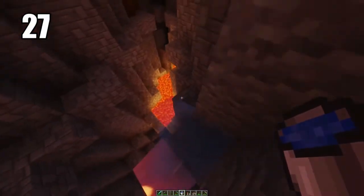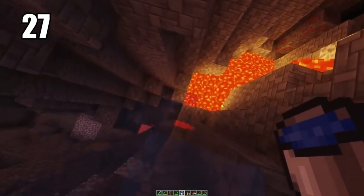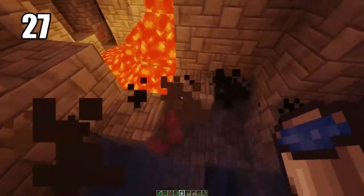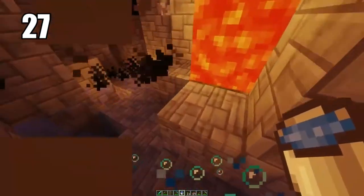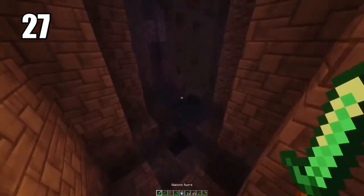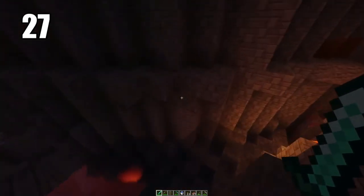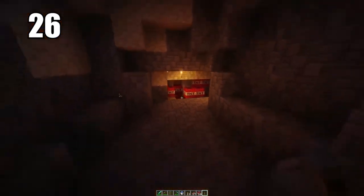Tip 27: carrying a water bucket for literally anything is a must-have, especially when mining. Even in combat it's a great idea — if you're getting swarmed by mobs, throwing water down will make it a lot harder for them to reach you and can be your escape route. You can also pour a water bucket down a mineshaft or cave and swim right back up instead of climbing. Always carry a water bucket.